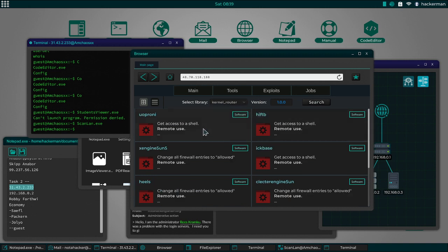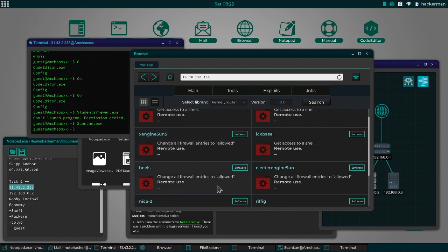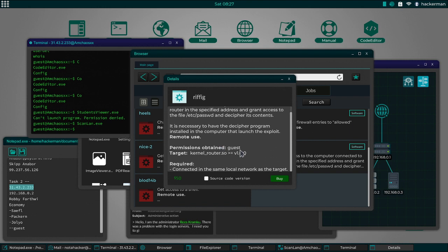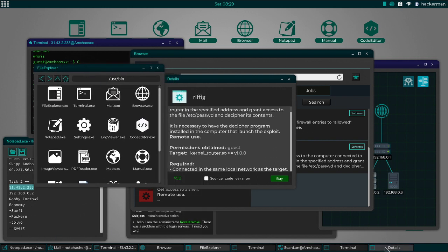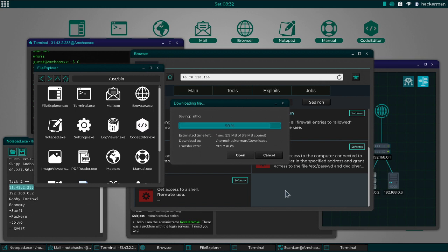Let's go to kernel router version 100 and see what we've got to do. The exploit is just to get access to a shell — that's all you've got to do, just run this. Many of them are like that. Change all firewall entries to allowed — we don't have to worry about that because there's no firewall rules. Grant access to the computer connected to the router at a specified address, and grant access to the /etc/password and decipher its contents. It doesn't necessarily have the decipher program installed in the computer that launched the exploits. Maybe that's also why it didn't work the last time — I have my copy of decipher in my downloads path, so it may not have worked because it's not in the execute path.